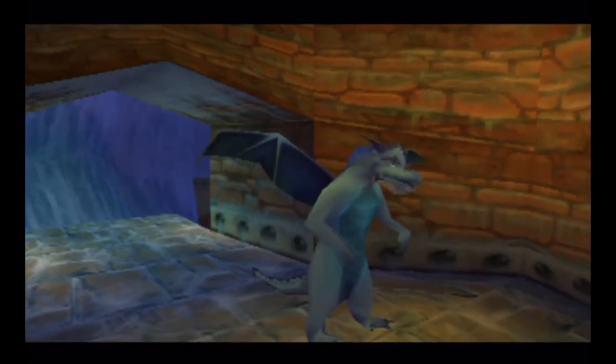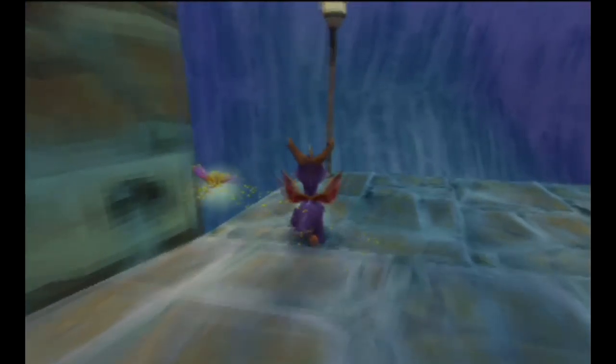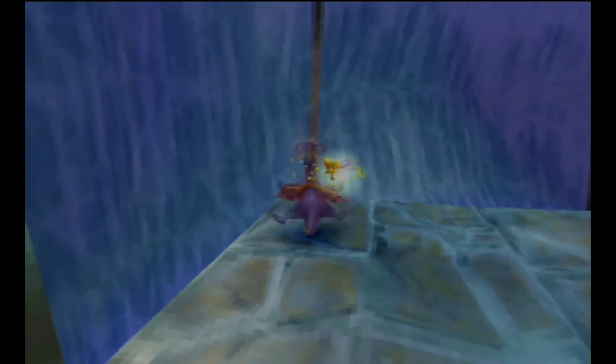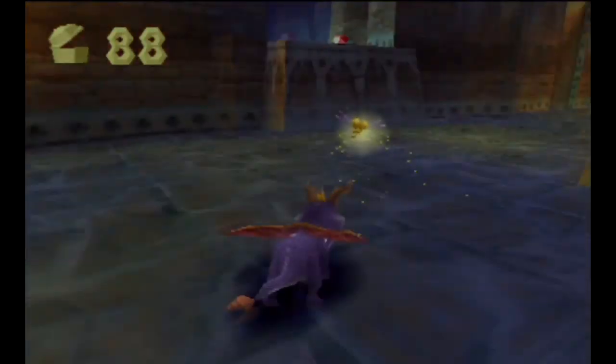It took me so long to figure out how to get here and free this dragon because I kept trying to glide to it. What you actually have to do is just drop straight down — it just falls on your head. Very simple, very annoying to find, but yep, that's what you do.